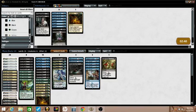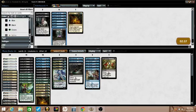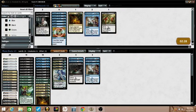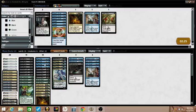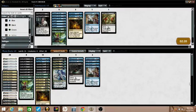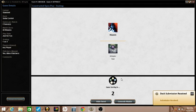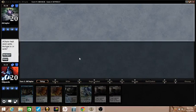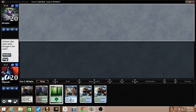I'm just gonna sideboard the same way I always have. Cut the Dead Drop. Dissolves, Wayfinders. The hand is not keepable — actually the hand is keepable but not fantastic.